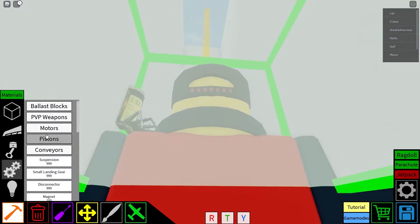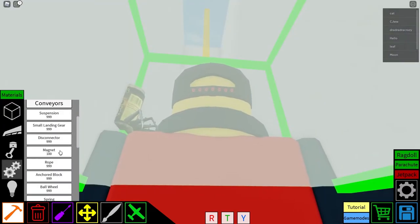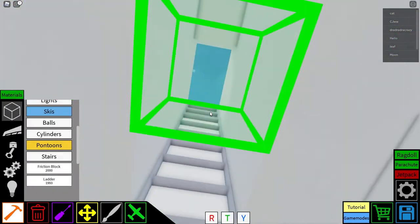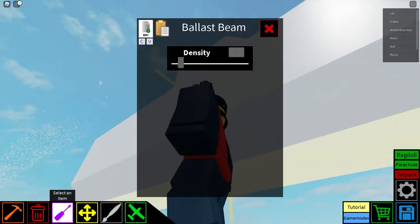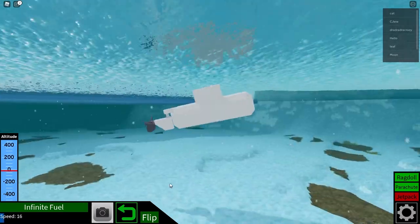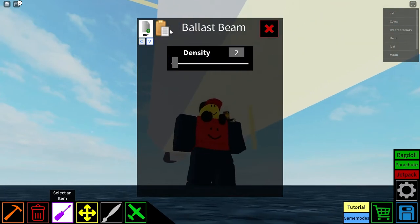Above water, the submarine might tilt to the side because there isn't enough mass on the ballast beams in general. So, to put the center of mass downwards a little bit, you just increase the mass of all the ballast beams that need it, which are all the middle ones.